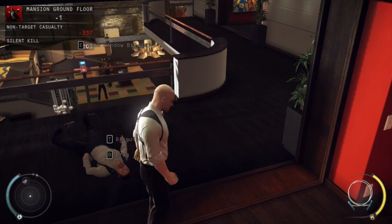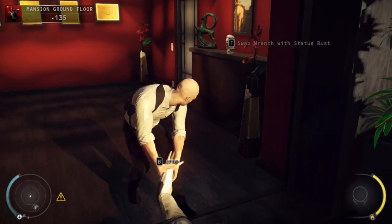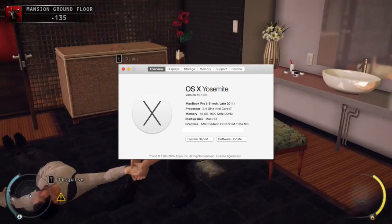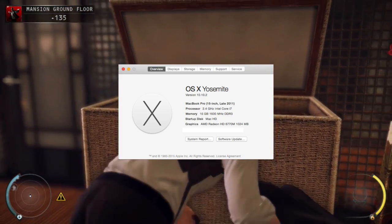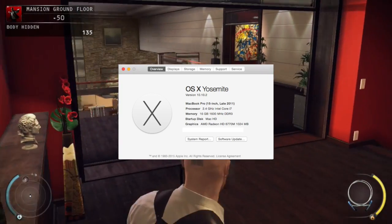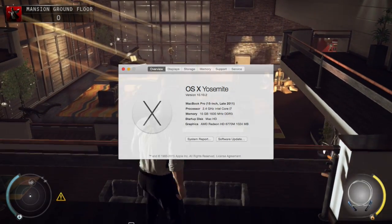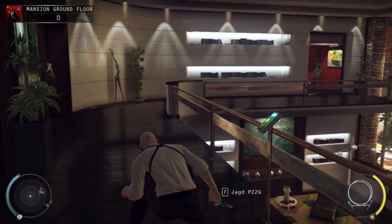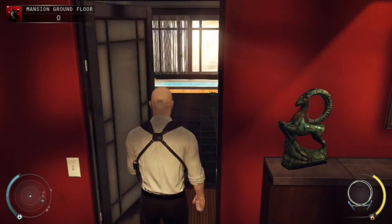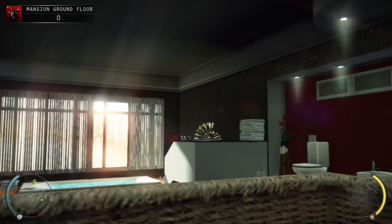We've taken a selection of modern games available between both OS X and Windows that have benchmark tools and had at it. Our test system was a late 2011 MacBook Pro with a fresh install of both the newest OS X Yosemite as well as Windows 7 64-bit. Our hardware configuration was a 2.4GHz quad-core i7-2760QM, 16GB of DDR3-1600 RAM, a 512GB Samsung 850 Pro Solid State Drive, and an AMD Radeon HD 6770M with 1GB of VRAM connected to a 27-inch Apple Cinema display. We ran each benchmark three times in quick succession and took the averages of the average frame rates.